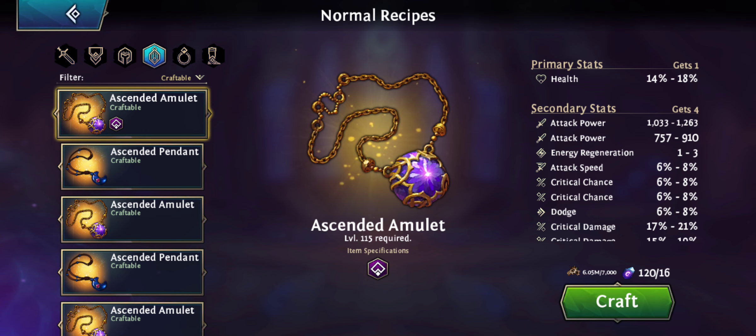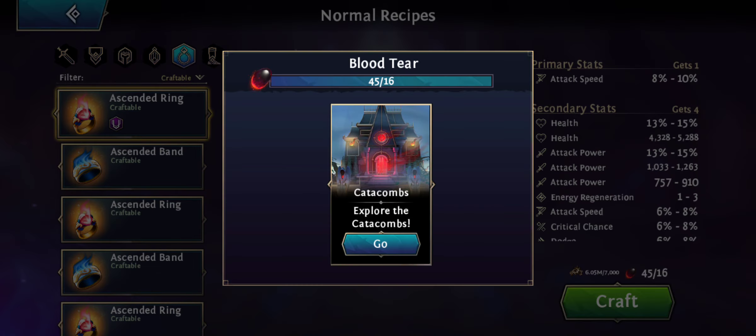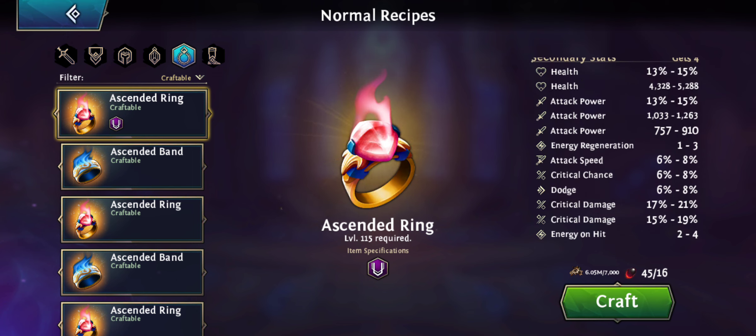For jewelry, we have a health necklace for werewolves, so you need arcane moon runes for that. For the rings, we actually have a great one for vampires — and we tend to have a lot of good vampires early on, so they're probably high enough level to use these. They require level 115 for Daeva and other heroes, and you need blood tears. The primary stat is attack speed, which is why this ring is fantastic.